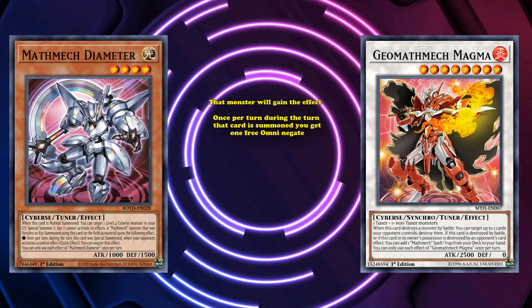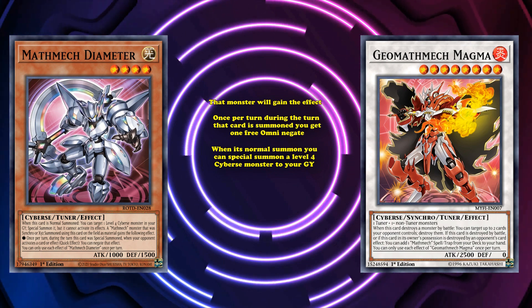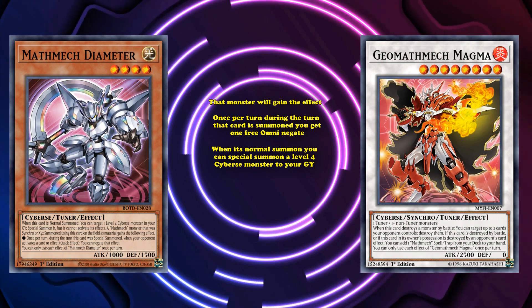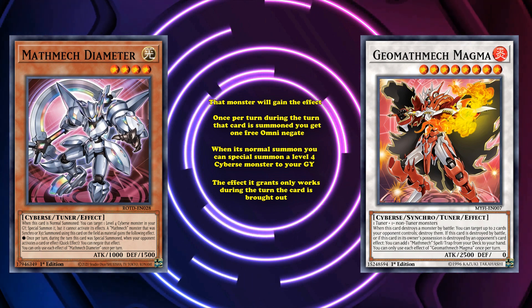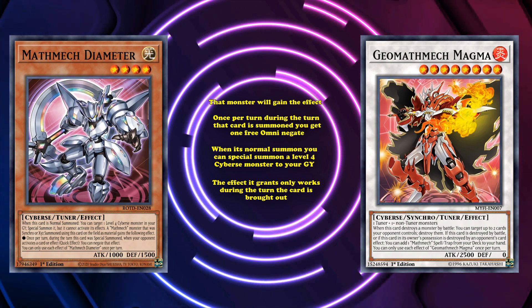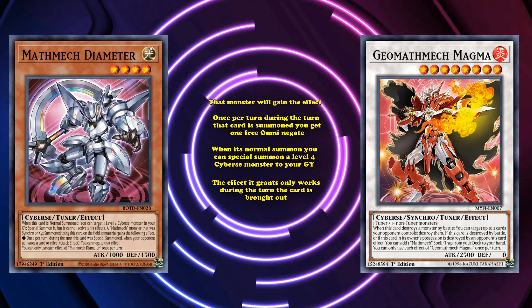The card also has the effect that when it's normal summoned, you can special summon a level 4 Cypress monster from your graveyard, which allows you to set up using this card as a material, especially since it itself is a tuner monster. The effects it grants only work during the turn the card is brought out.